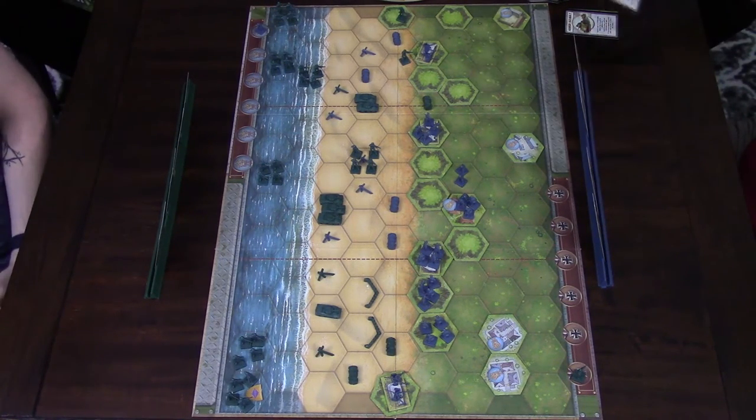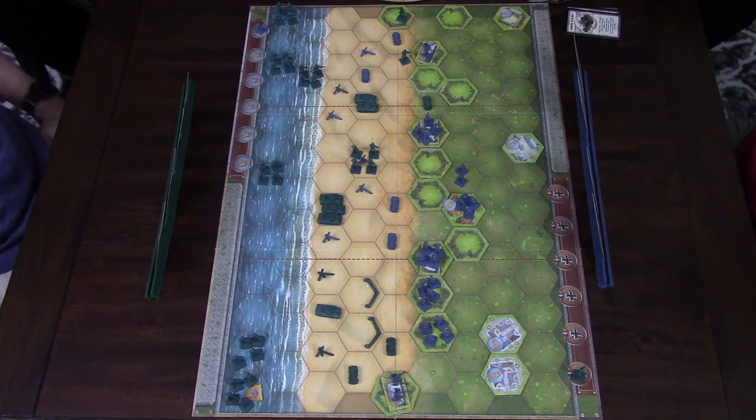I'm going to issue Armor Assault again and use this infantry unit to shoot at your infantry. That would be two away and they get one cover from the hedgehog — they can ignore the first flag. So I get two dice, and I got one.